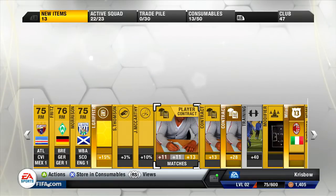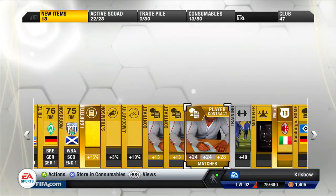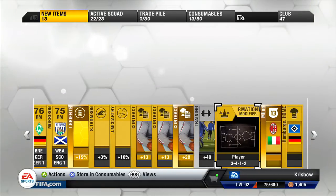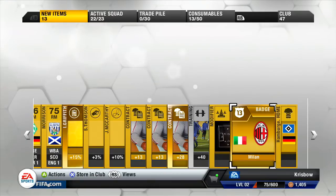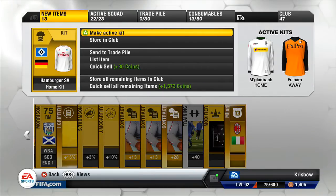There we go, contracts. There's my other rare. Is that the Milan badge or strip? If it's a strip, I might have to change it and make that my strip. Just the badge. Just to see how much they go for in the store. Obviously I'm new to FIFA 13, so in the FIFA series I'm not too sure what the kits go for.